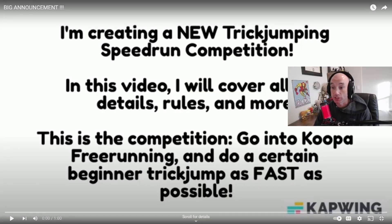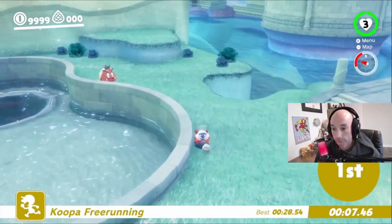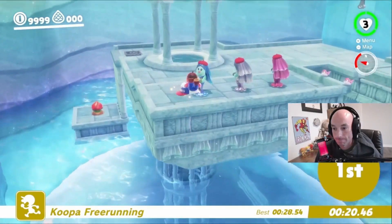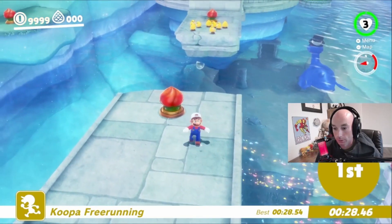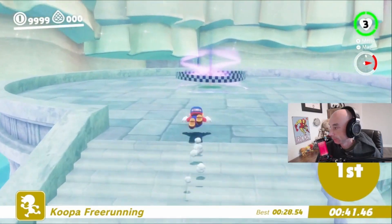Micro SMO, who is an awesome trick jumper, created a new trick jumping speedrun competition. Basically, the rules are you go into a Koopa free run race and you do a beginner trick jump as quickly as possible, so I got to try it out. You can see: new trick jumping speedrun competition — go into Koopa free run and do a beginner trick jump as fast as possible. I'm going to get started with flower power. Okay, let's do this thing. I'm in. Oh, I'm so nervous. All right, we are zooming. Oh yeah. Go — set it up. Come on. Oh, let's go. Lean. I guess I can finish it off. Bang.